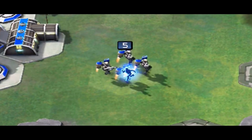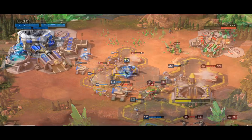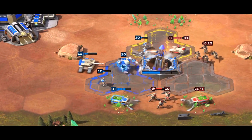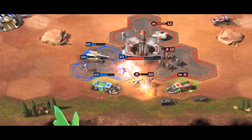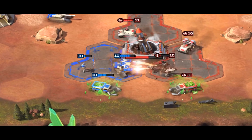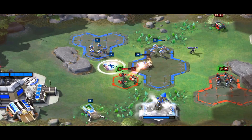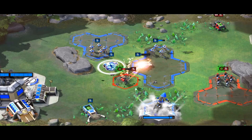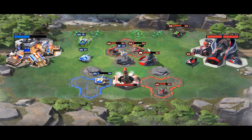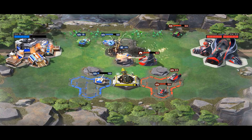Heroic Charge can be especially useful for platform control. Developing your sense of timing within the game — necessitated by the nuclear missile timer — can be the most important factor in whether you win or lose. Heroic Charge has the ability to disrupt your enemy's sense of pace and timing. A unit that moves faster than normal and arrives quicker to the platform, or a unit that normally should have died but instead survives and neutralizes the enemy, can wreak havoc on anyone going against Jackson.